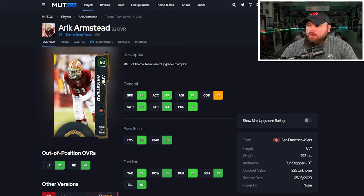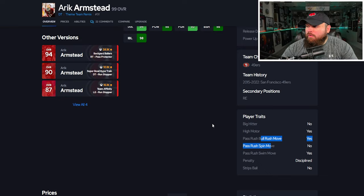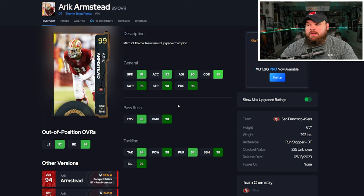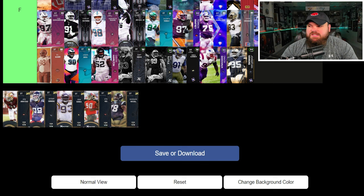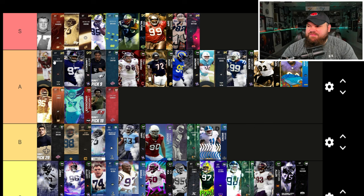Right after that we get Eric Armstead. At max ratings he can be up to 91-93 speed with good acceleration, finesse and power moves, and block shed and impact blocking also good. He's 6'7", 292. For traits, bull rush and swim move are on yes, so he'll use both ratings. He gets inside stuff, El Toro, goal line stuff, and under pressure all for zero. Is Eric Armstead S tier? For me he's top end of A or bottom end of S — I'm going to lean top end of A because I don't want everyone being S tier.